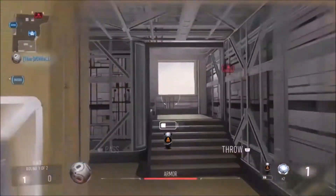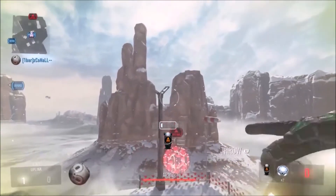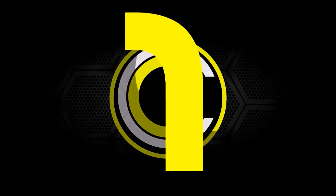Number two, you want to wait for this yellow building to come down and then run through it, mantle on the window, then jump up and it's a simple throw into the uplink and you've got yourself one point.